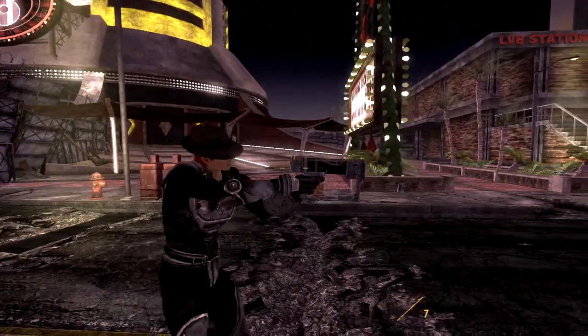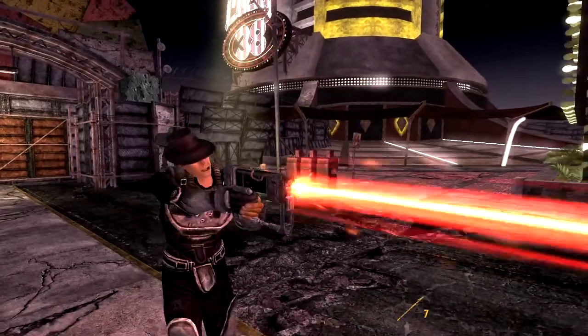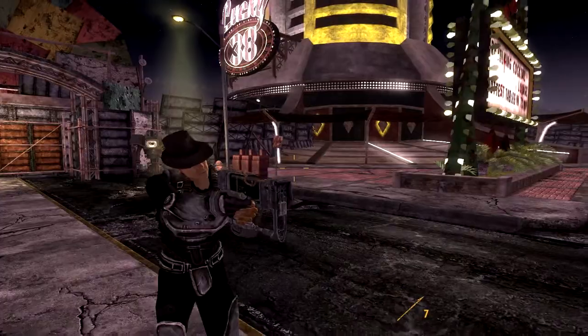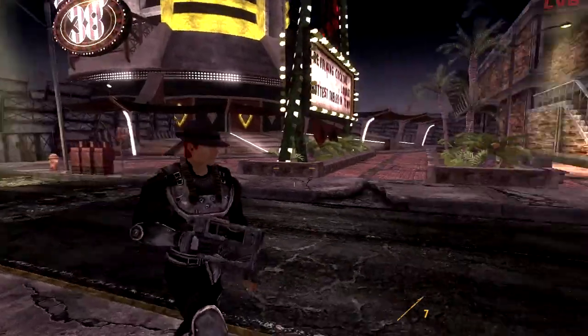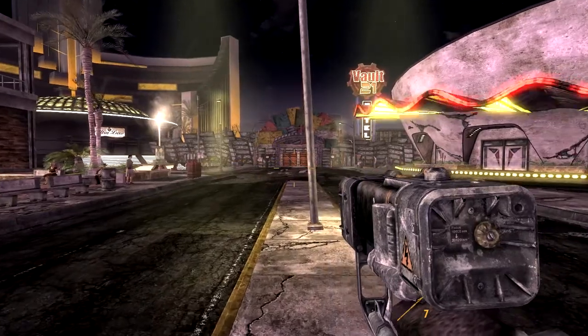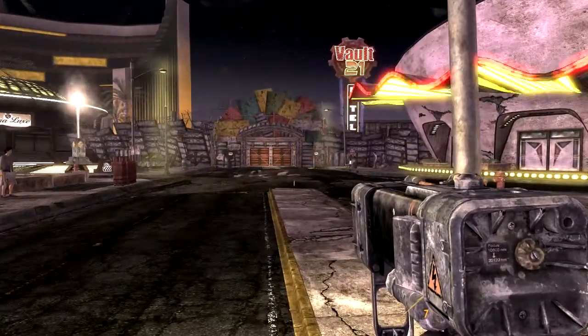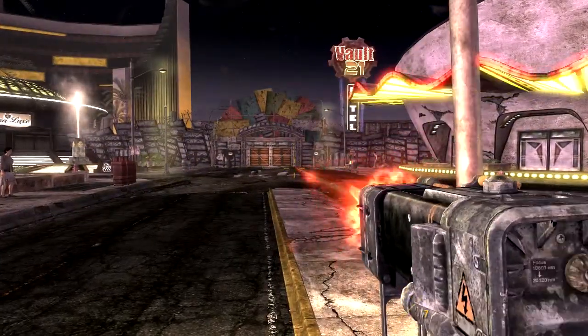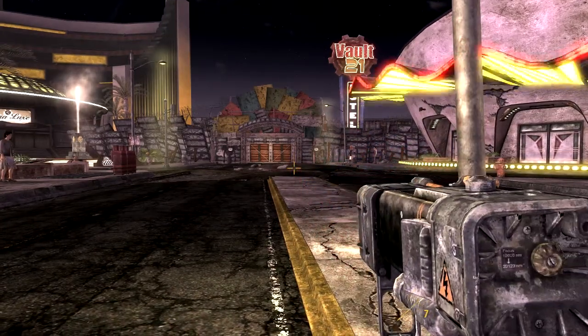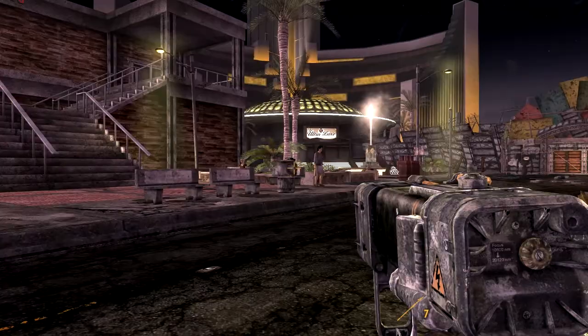The AEP-7 Laser Pistol was put into service to replace the AEP-5 model. With a generous battery size, tight shot grouping range, resilience to extended use, and a fairly decent damage output, it is a very good choice of a sidearm and it is used extensively by the Brotherhood of Steel and the Enclave of the Capital Wasteland in Fallout 3.